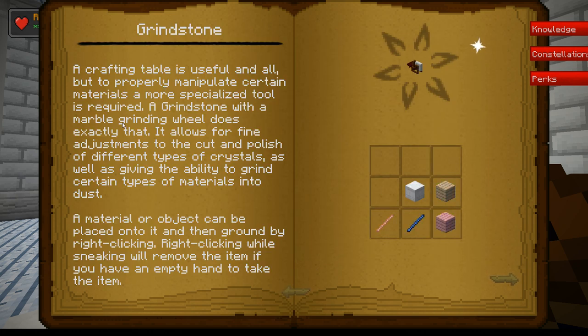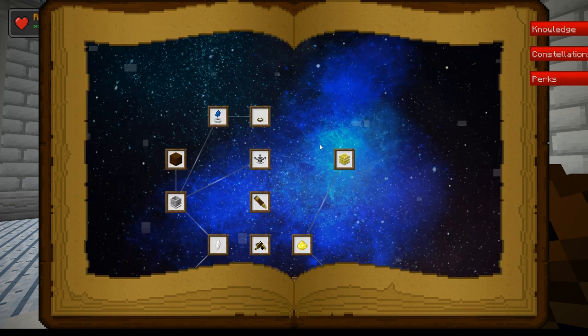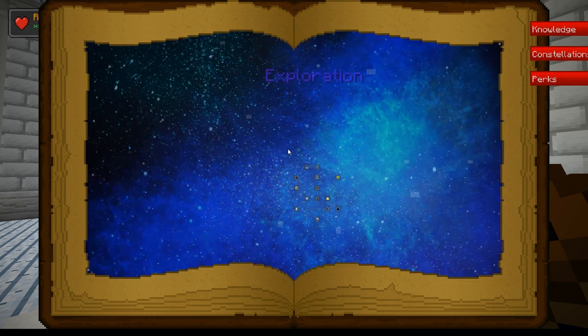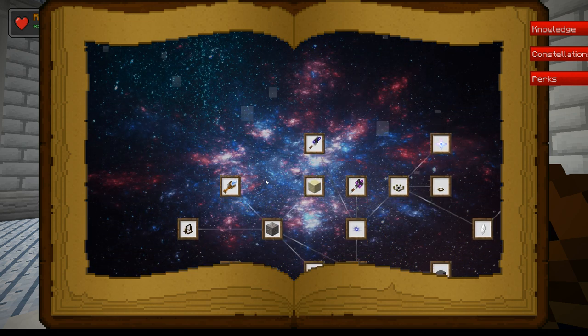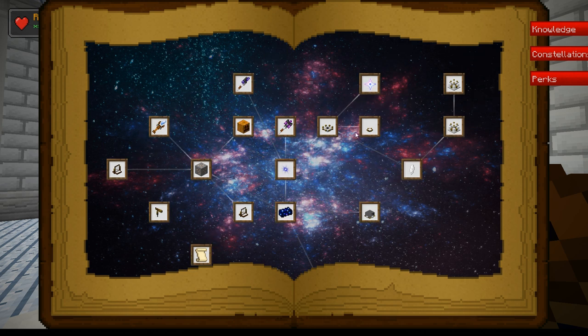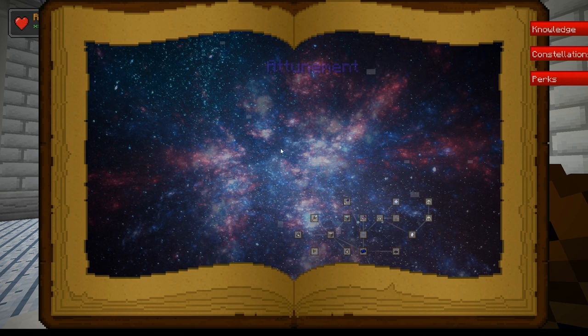Leaving the liquid long enough might permanently increase the size of a crystal. If a crystal was made larger, multiples of items could be crafted from one crystal. You wonder what would happen if a fully grown crystal was continuously submerged in starlight liquid and what it would mean for its purity. You can make crystal tools and put it on a grindstone to sharpen it.